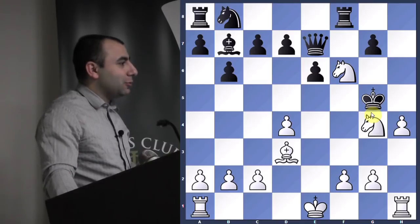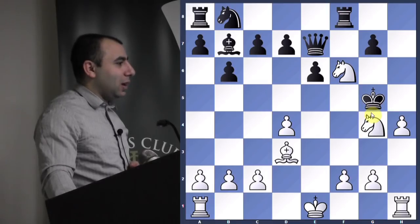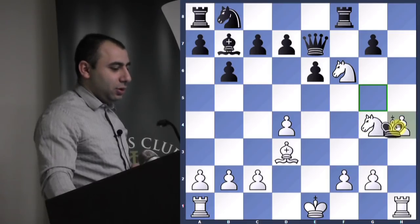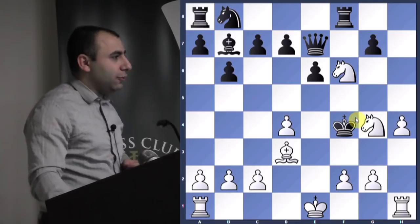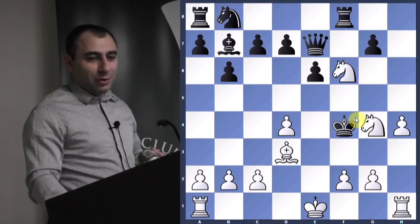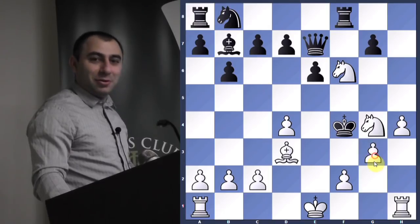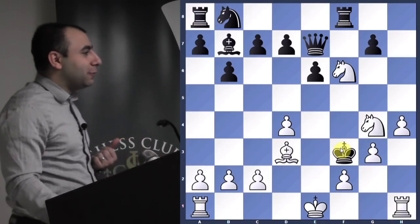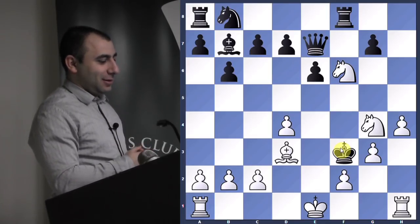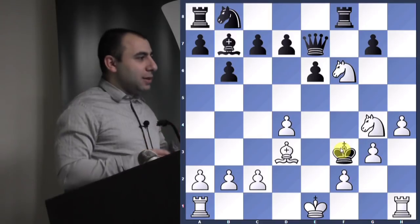Only one square — can he take the pawn? The rook is guarding it, so he can only go here. Continue checking. Now what do you do? Correct. Now the king comes up to f3. Now we're getting very close — checkmate in 3. You have many different checks but must find the right one.